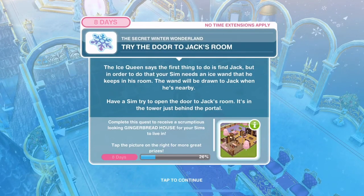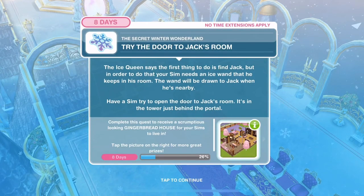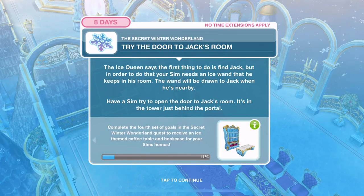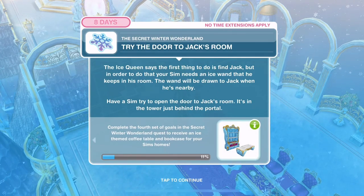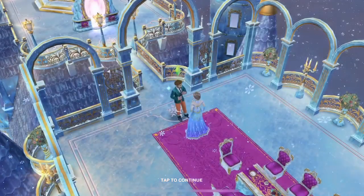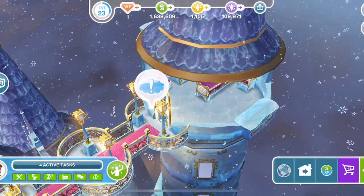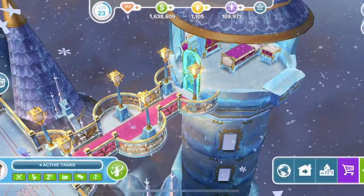Now try the door to Jack's room. The ice queen says the first thing to do is find Jack, but your Sim needs an ice wand he keeps in his room - the wand will be drawn to Jack when he's nearby. Have a Sim try to open the door to Jack's room, which is in this tower over here. Click on it - open door takes five minutes.